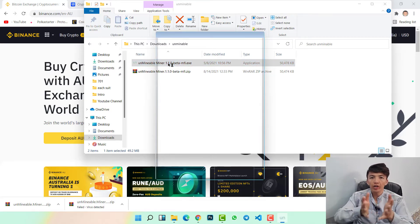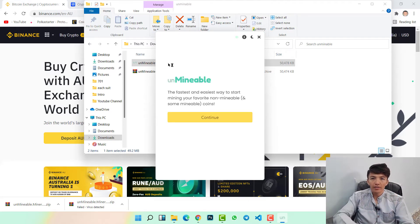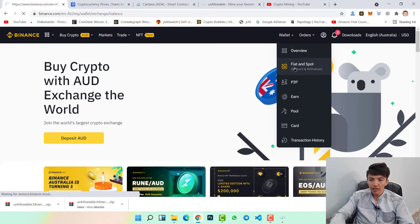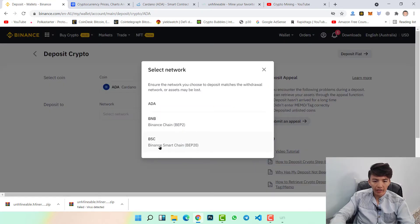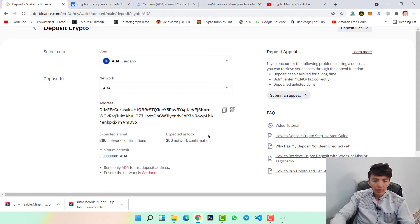Before mining you need to copy your Cardano address — whether it's from your Binance, Coinbase, MetaMask, or Trust wallet. I will copy my Binance Cardano address. Go to Binance, click on Fiat and Spot, search for Cardano, then click on Deposit. Select the Cardano network option. If no deposit address has been generated, click Get Address, then copy the address. Note the minimum deposit amount shown.